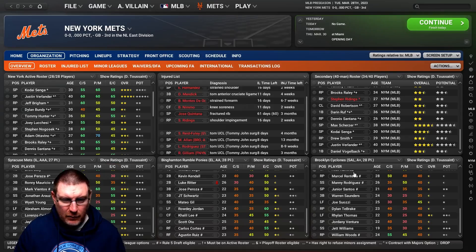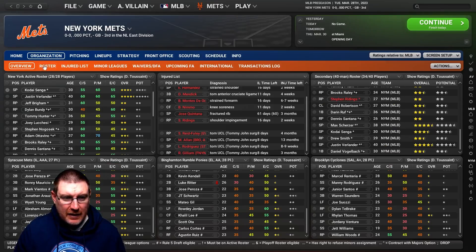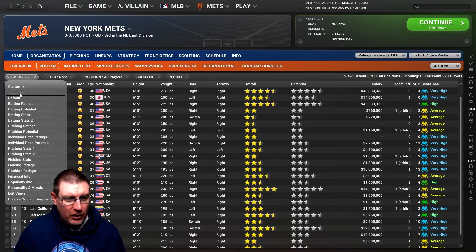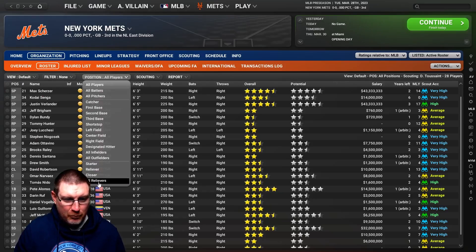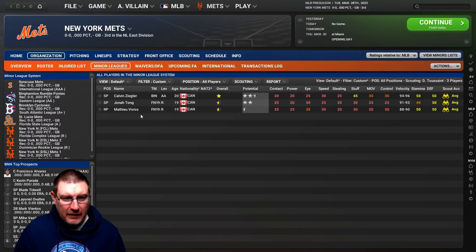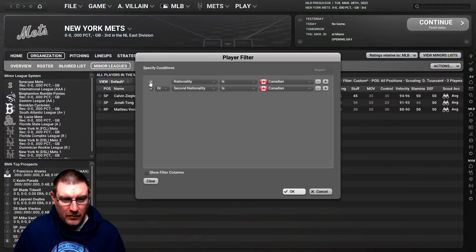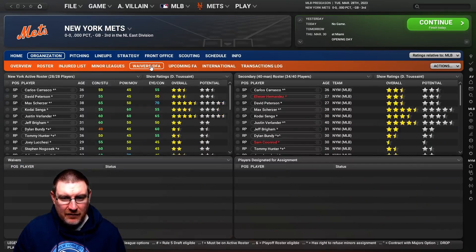The organization view shows all your minor league teams — you've got your injured list, your secondary 40-man roster, and all your minor league affiliates. If you want to have a look at another team, simply click on it. You've got your roster here, and if you want to change views you can go to batting or pitching. You can customize what you see, filter for just batters, just pitchers, or just certain positions. It's really customizable, and you can see a bit more detail on the injury list and your minor league.